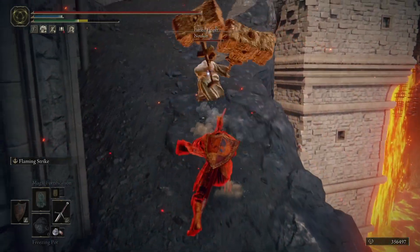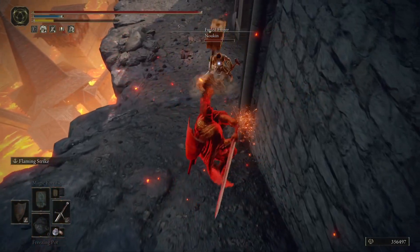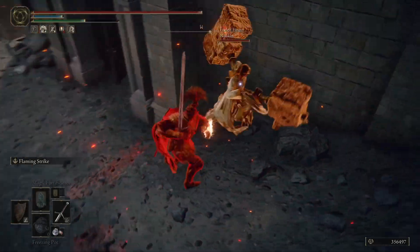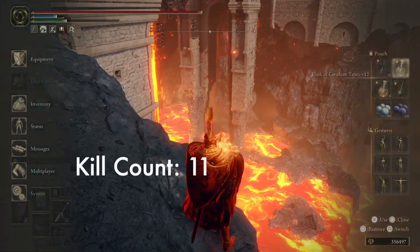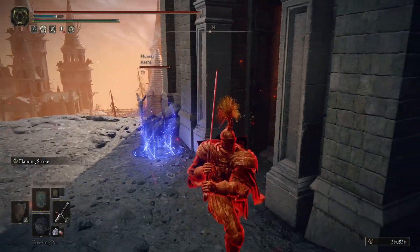I'd also like to take a moment to appreciate how ridiculous the Power Stance Giant Crusher roll animation looks — very silly. But here we do learn what their intentions are: they're going for Troll's Roar and trying to knock me off the ledge. Fortunately I didn't die from that; I was able to space it pretty well. And then they kind of reverse Uno card themselves and roll off the ledge, bringing our kill count up to 11.